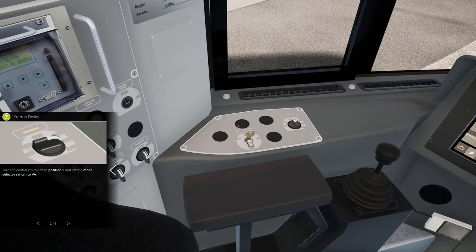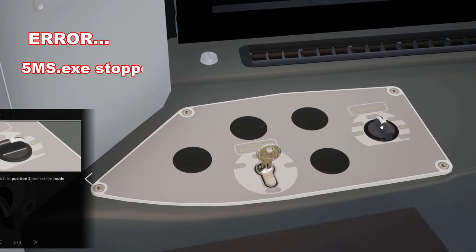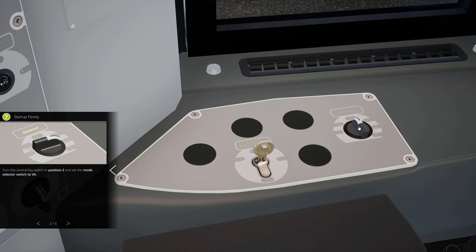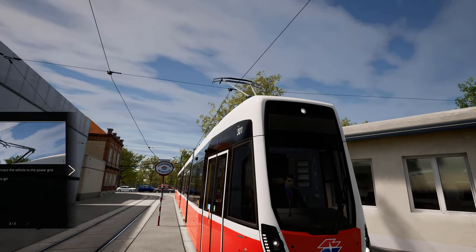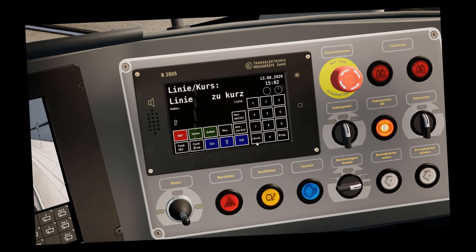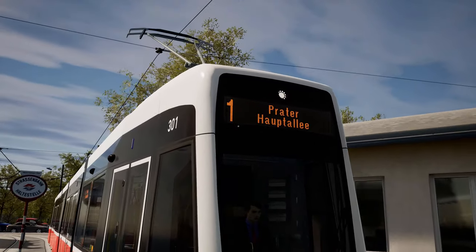The next step is to turn the central key switch to position 2, and set the mode selector switch to VA. So position 2 and VA — let's continue. Click this switch and as we secure it, the pantograph goes up. That looks about right.